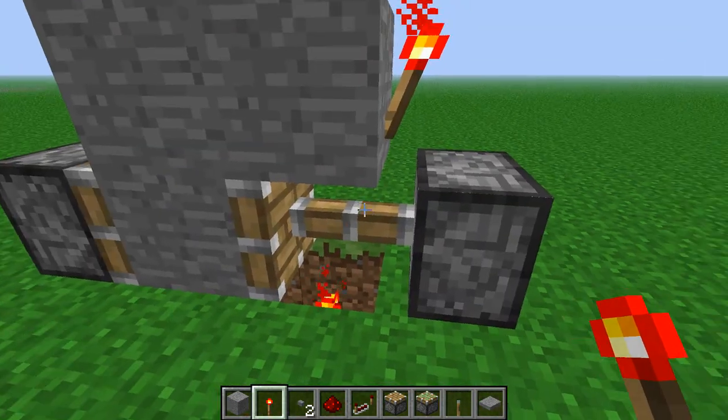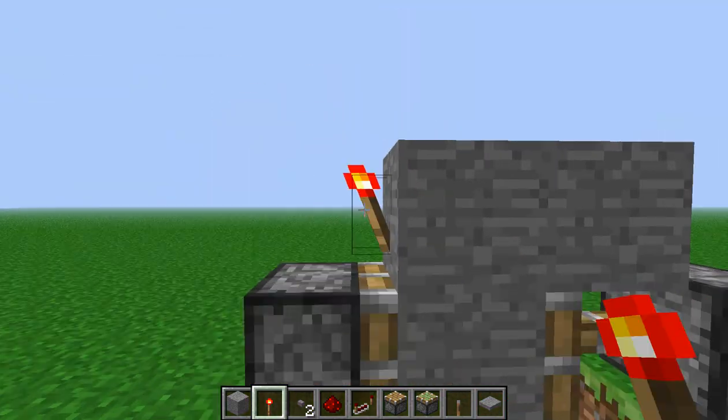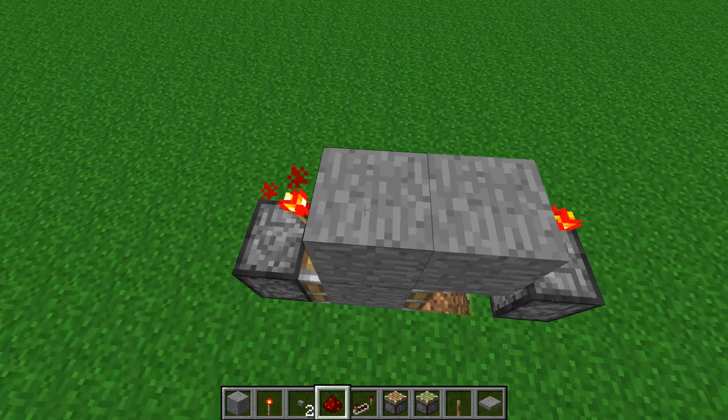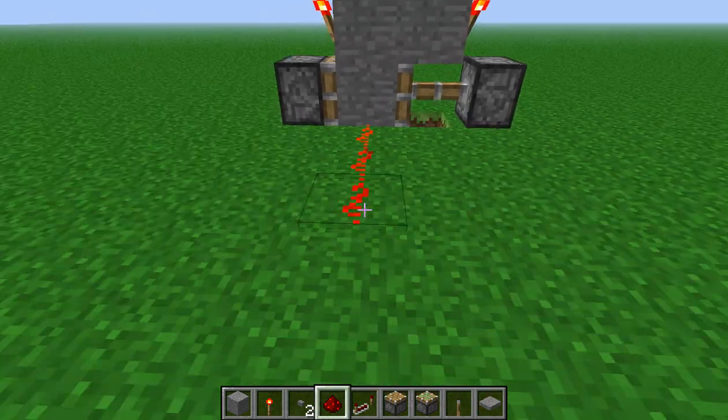You want to put a redstone torch first on the side with the block, and then on the other side. Then a line of redstone, and the block will then be your output.